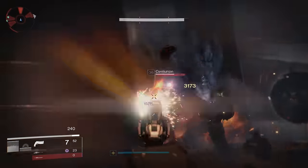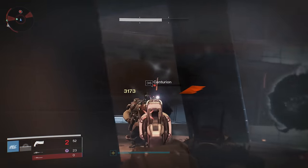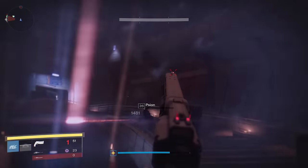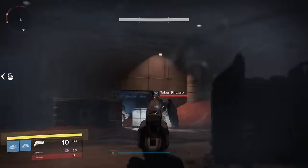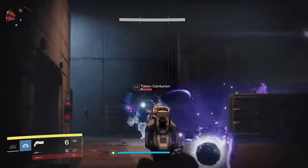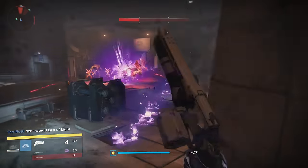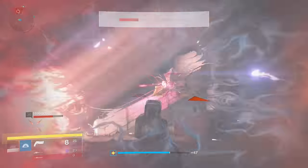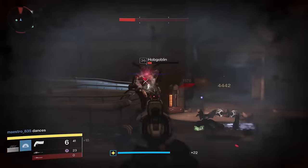The low ammo issue comes mostly from the hand cannon nerf of 2.0 that took down reserve ammo across all hand cannons. You only have 65 rounds total, which means you can easily go a stretch without finding any primary ammo and end up in a pretty big bind. To combat this, you can get a chest piece with hand cannon ammo, but then you're missing out on more ammo for your special weapon. You shouldn't have to increase ammo for the weapon you primarily use because of a nerf, when every other primary weapon type can essentially be used without worry of running out.